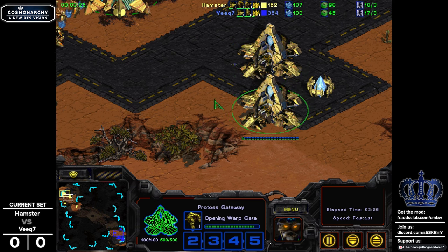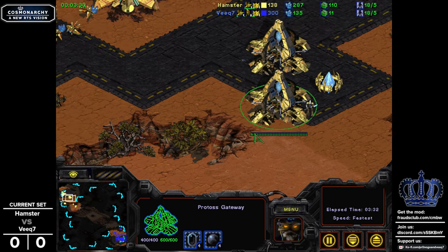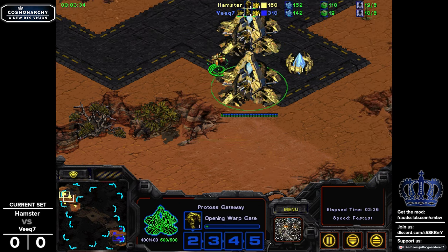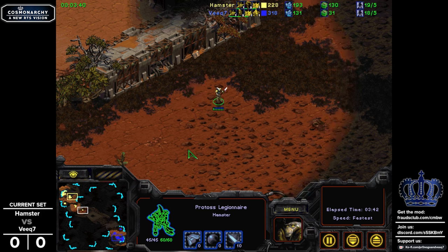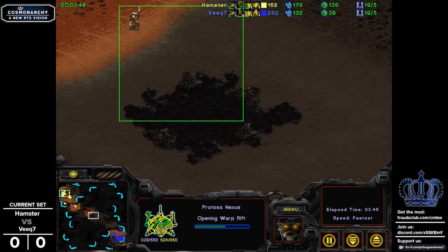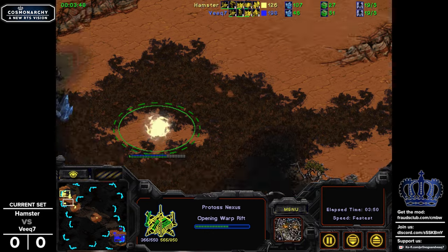We have a Legionnaire coming - that's another new unit for the Protoss arsenal. I'm not really a big fan of the SimCity here for Hamster, because his workers are going to come over and then pop up to the gateway in a roundabout path. He's going to go ahead and use this Legionnaire - it's a very fast-moving unit, faster than the Zealot - moving across the map to use it as a scout, to see if his opponent has a nexus on the way.